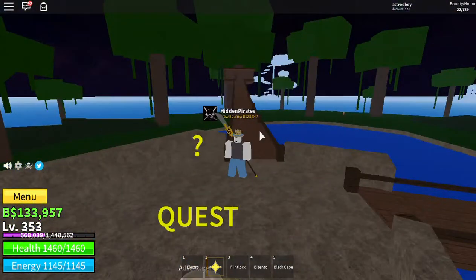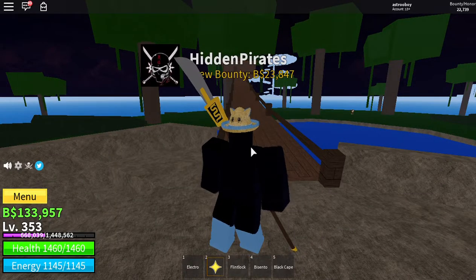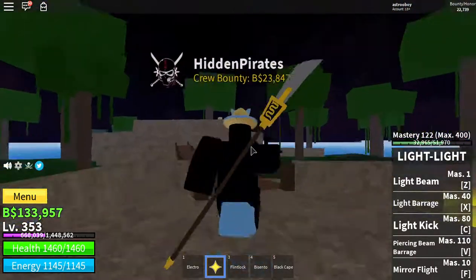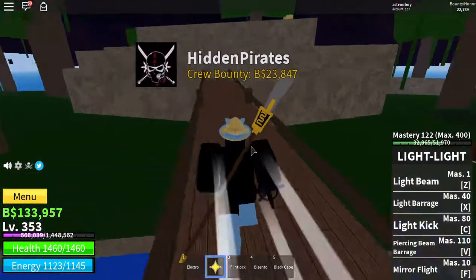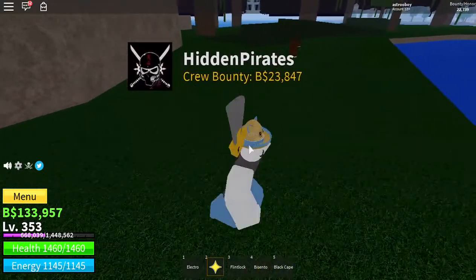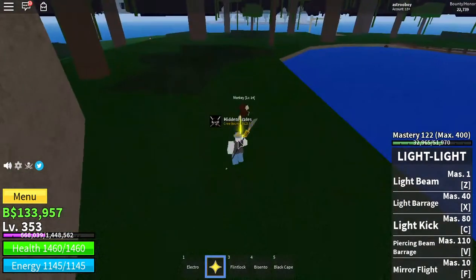I'll show you how it looks with Haki. The light sword looks like that. The move skill effects don't do anything extra. This is how much the light sword deals.